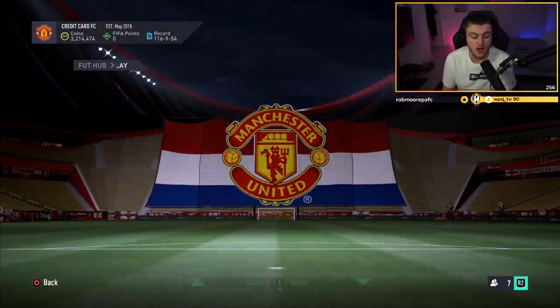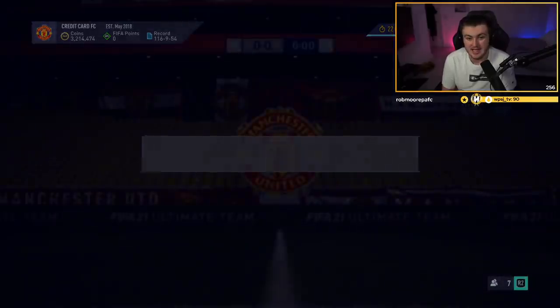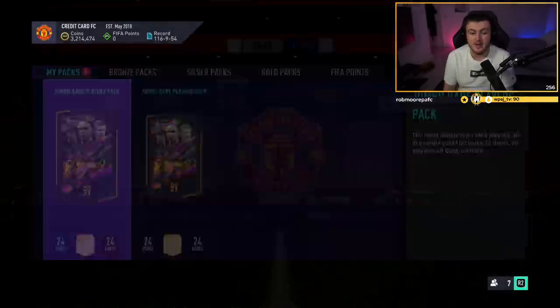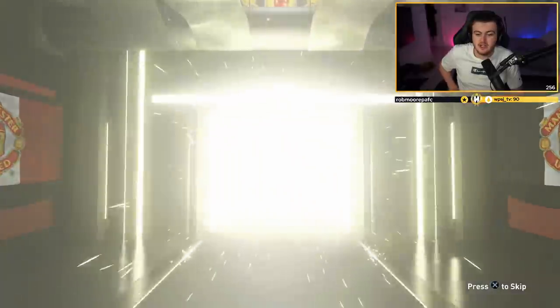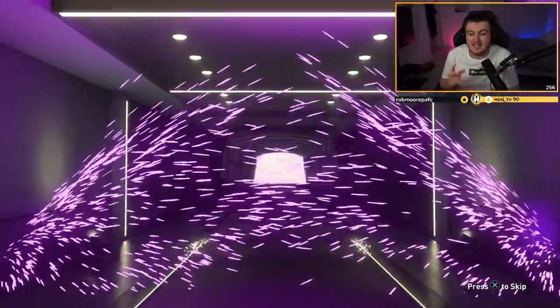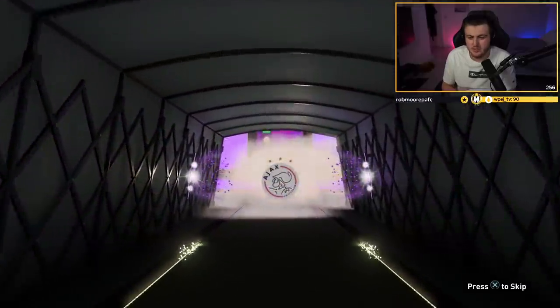We've got two 100k packs now as well. We do have Rule Breakers in packs which is very nice. Let's see if we can get a Rule Breaker in the 100k pack - fingers crossed, EA. It's not a walkout in the first pack, but it is the hero from Ajax though. We'll take it - it's Traore. It's at least 10,000 coins in the bag.